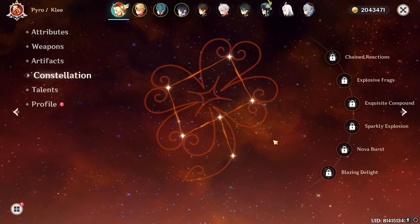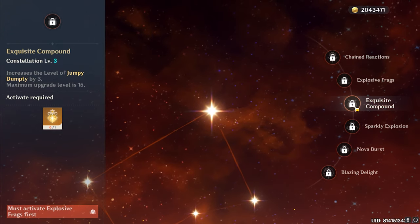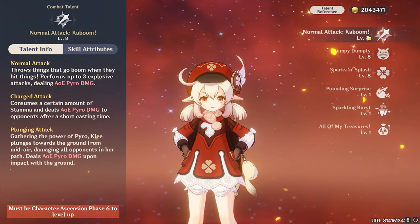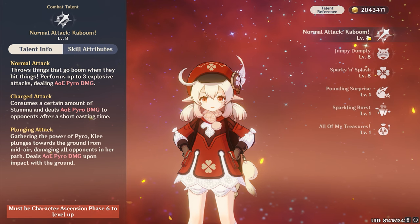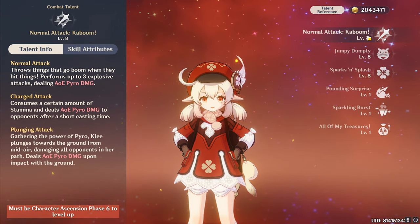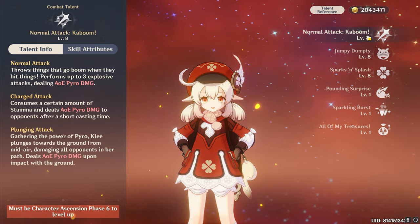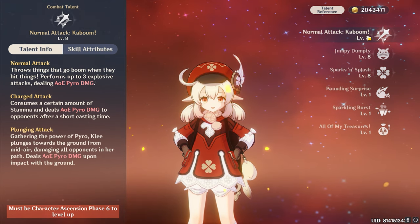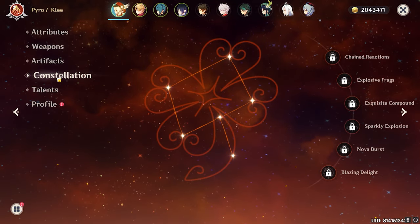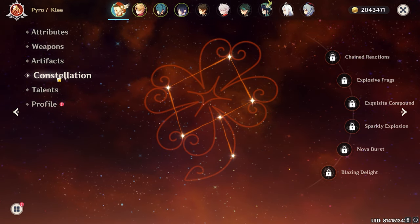Now let's talk about the constellations of Klee. The constellations are not that good — if you read all of them, they are not really worth getting for maximizing Klee's damage. Klee deals the most damage through normal attacks and especially charge attacks. When building Klee, focus first on attack percentage, second on crit ratio, and third on increasing normal attack and charge attack damage. I suggest you don't waste wishes on constellations — they're okay, but not worth spending on.